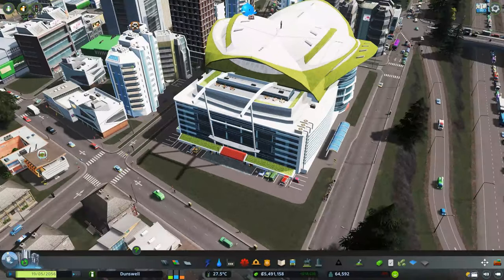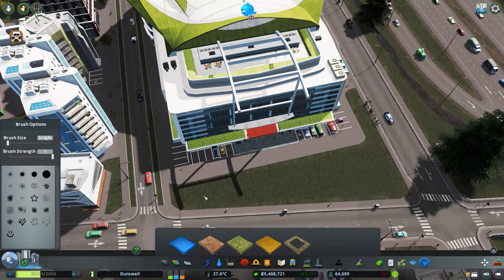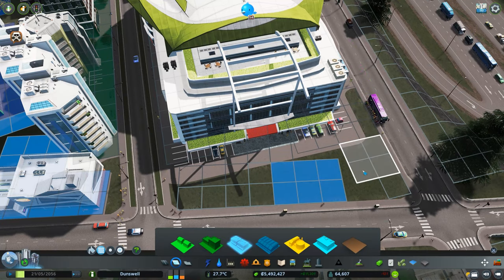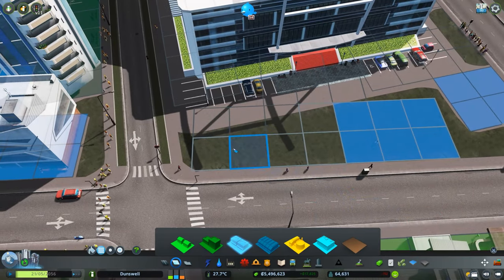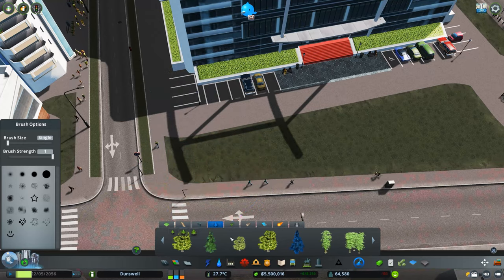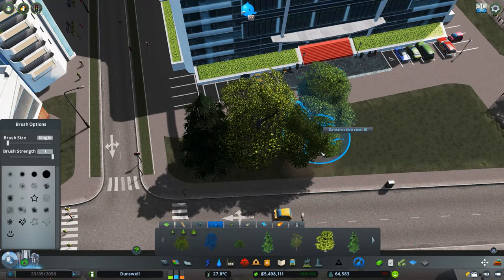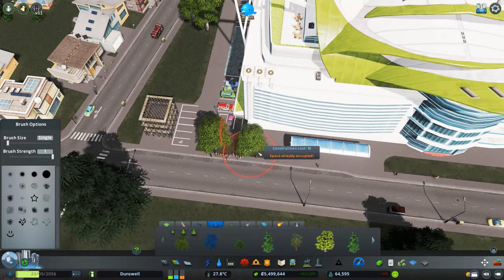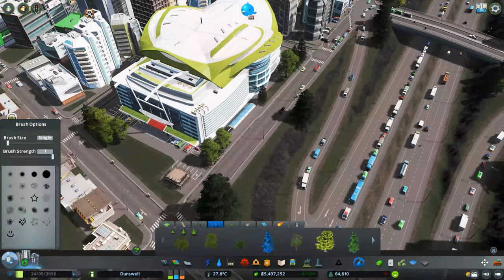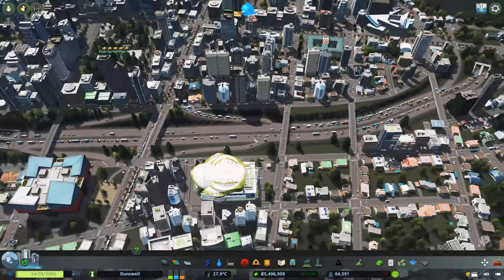Let's finish up this little area quickly. I'm thinking maybe just some commercial here since there's no real plaza that's going to fit. With this being kind of a Seattle/Vancouver-type area, everything tends to be really treed in, so I'll just add some trees. And look at the traffic on the highway — crazy drivers everywhere.